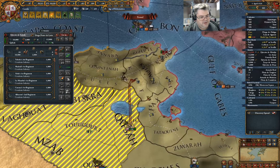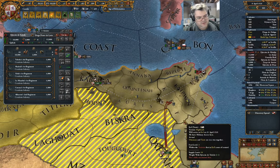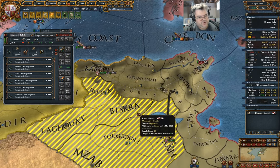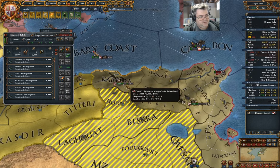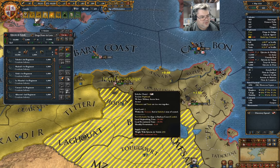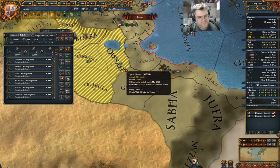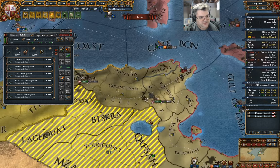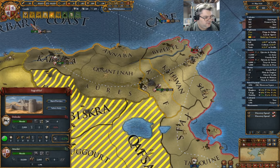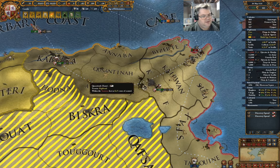Because there's a fort there. So if I head off into that province — yeah, try sieging down that fort. We've got 21% — that's making progress. Good. Well, you can go and try sieging stuff over there if you want. We've got twice the number we need to siege that.